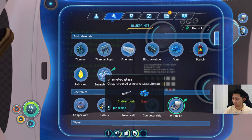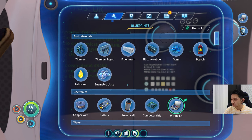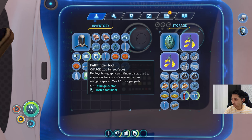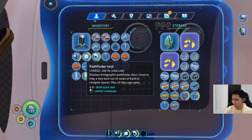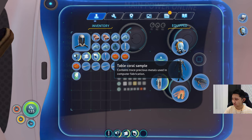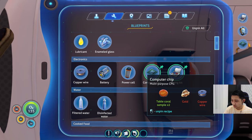What do I do with stalker tooth? It makes enameled glass - I guess that's what stalker tooth is for. I don't see any other use. Pathfinder tool - deploys... I'm not sure, but I'm going to try using that. First things first, let's use this table coral sample. I'm pretty sure there was something with this. There it is.